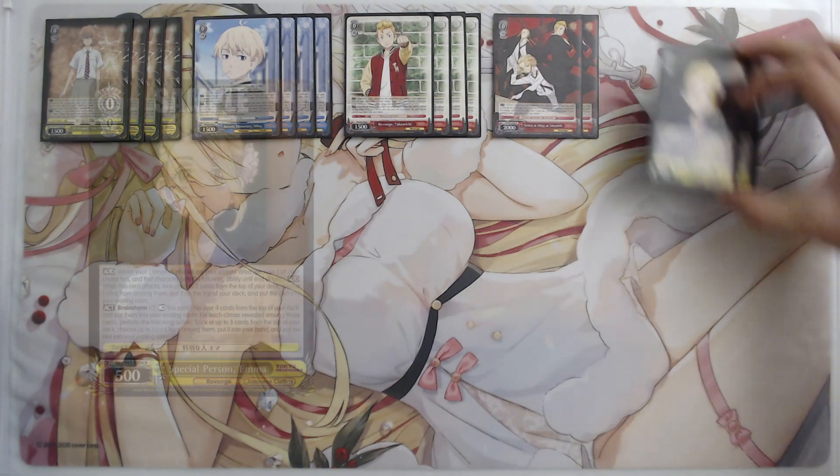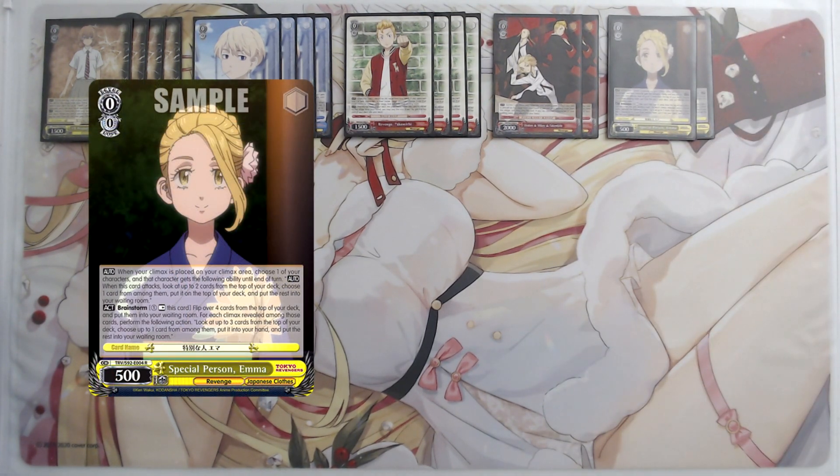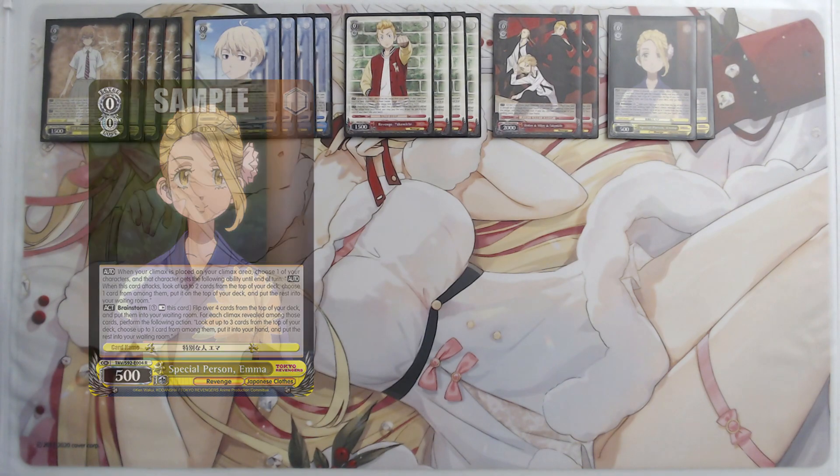This drop salvage does double duty: one copy is basically two copies of anything we want in our waiting room — whether that's two Chifuyus, two Payans, or one of each. It also gets us two copies of our finisher toward the late game. We also run two copies of the Emma brainstorm, the best brainstorm in this deck. It mills a lot early, lets you look at up to three when you hit a climax, and the top-check effect lets us determine which card we want to trigger from the top two.